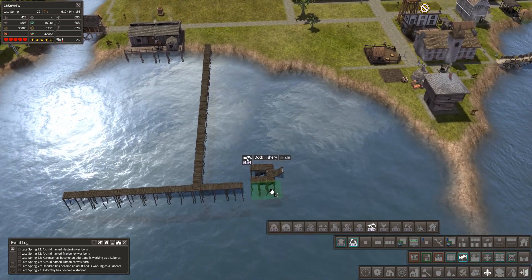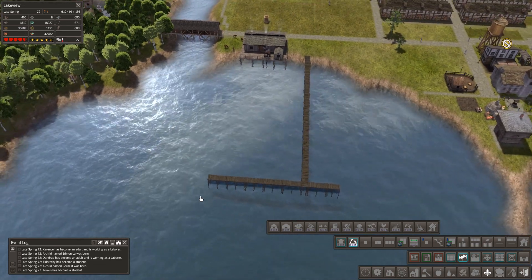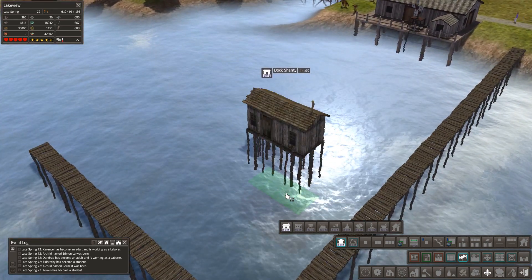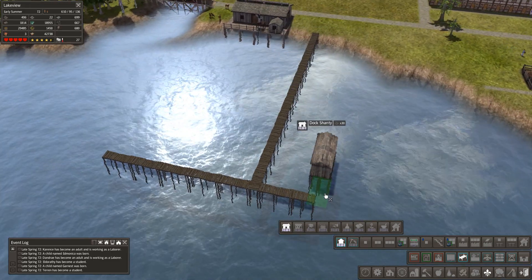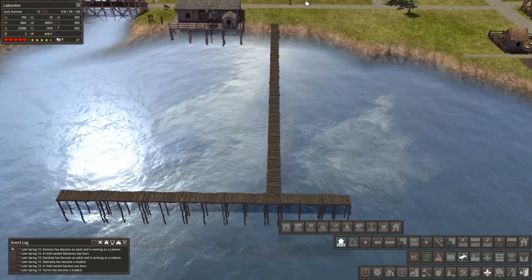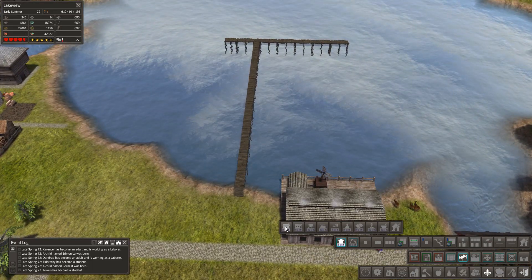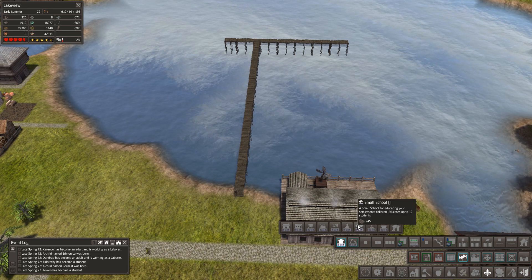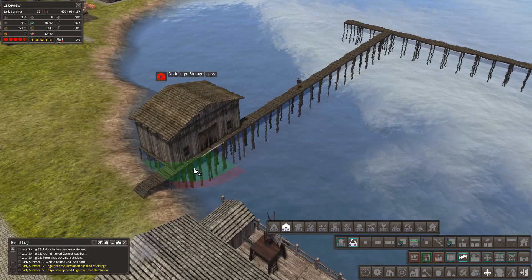Rice planter - let's get a fishing dock here. It's probably not going to be the most efficient fishing dock, but if we get a couple of fishing docks and then a couple of dock shanties, we can build them in there. Looking at the dock options: dock market, trading post, water shrine, school, herb grower, large dock storage - I think we'll get some dock storage up here as well.